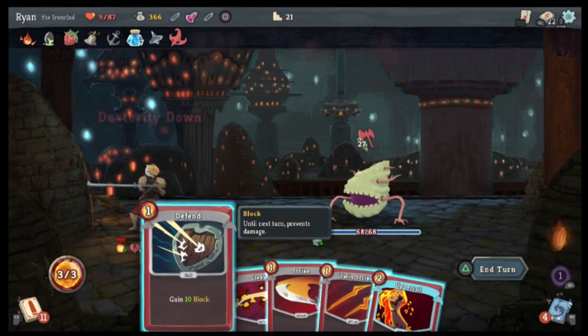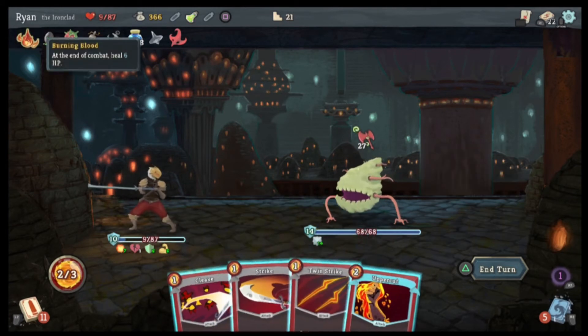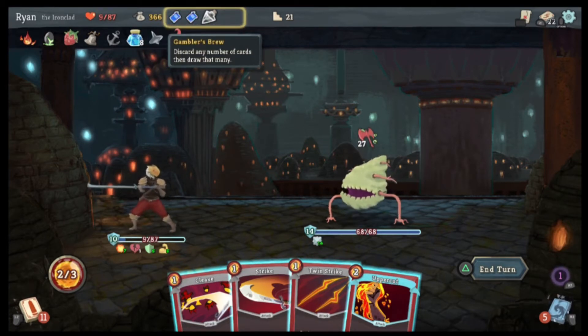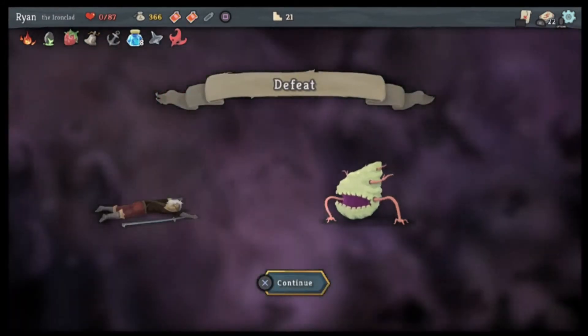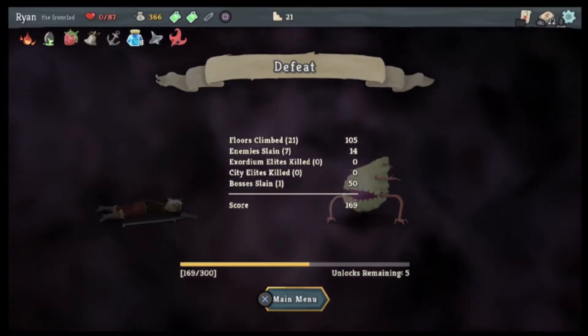Drink — gain 10 block. Drink. This card — Duplication Potion — your next card is played twice. Discard any number of cards and draw that many. I think I have to because I need more. No — oh. Defeated. New character. That is a shame. I hit Triangle which was the confirm button instead of X to throw the cards.